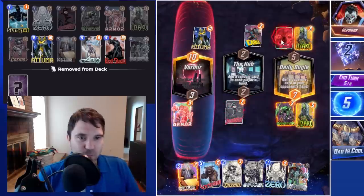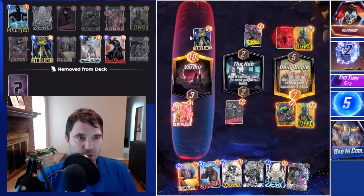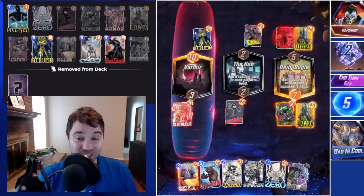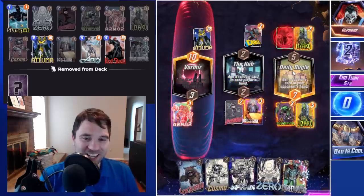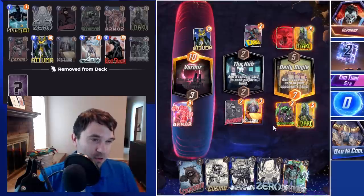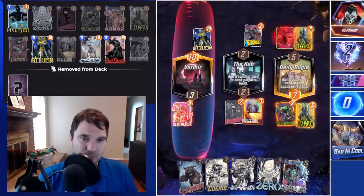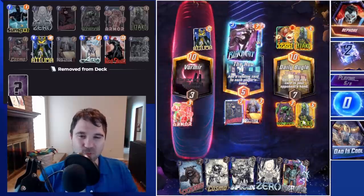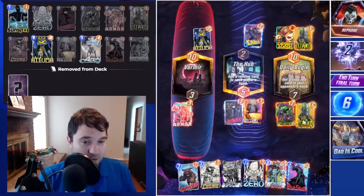They play Captain Marvel, which brings them up to 11. And the Atuma — I thought they got it from us because it's the same variant. It is their Atuma. We don't have an Atuma, otherwise we could have gone with Zero and Atuma. Our best bet on the next turn is to top-deck the Red Skull. We're going to lock down the mid lane so Captain Marvel can only roam to Vormir or the Daily Bugle, which lets us more easily pinpoint where we're trying to fight. And we do top-deck the Red Skull.